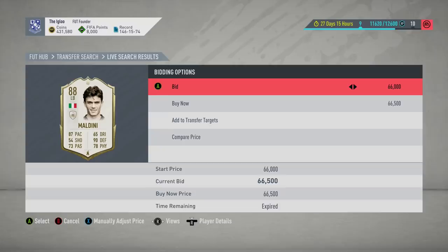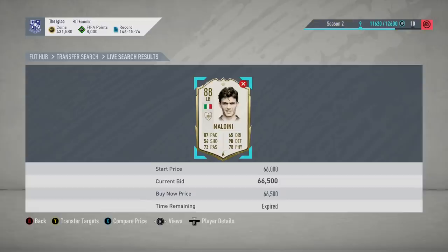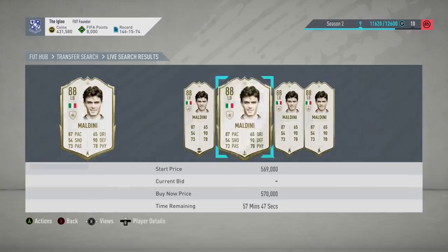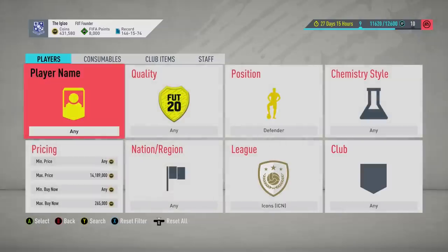I've actually completely paused that up — that's so bad, but the thing is I didn't even bid on it in time. It's a min-priced Maldini! 88 rated — I know it's baby, but that's still like one of the best full backs in the game. Oh my days, that went so quick I couldn't even bid on it in time. 66,500 — I'm not even trying to get min-price icons. He is in excess of 500,000 coins and we've just missed him at min-price.